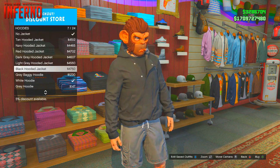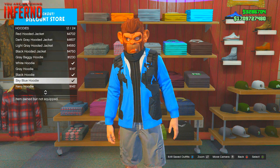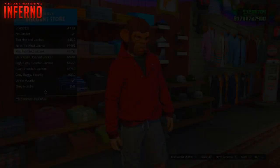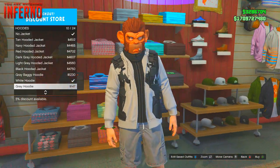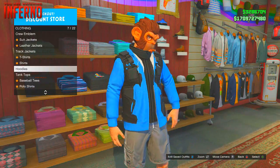Once you've purchased the black fitted leather jacket, go over to the hoodie section and scroll down. You can choose whichever color you want — I chose the blue color, as you can see.